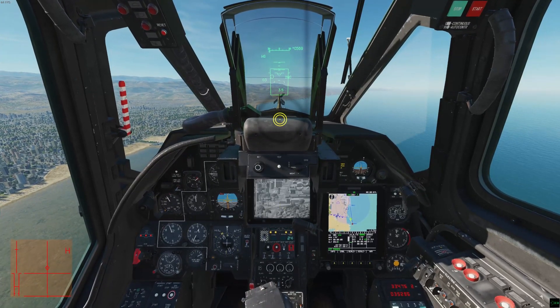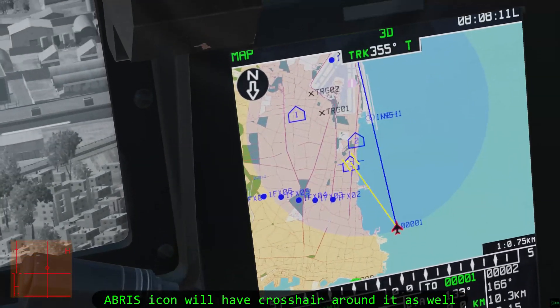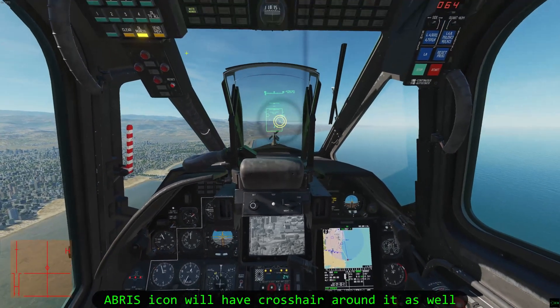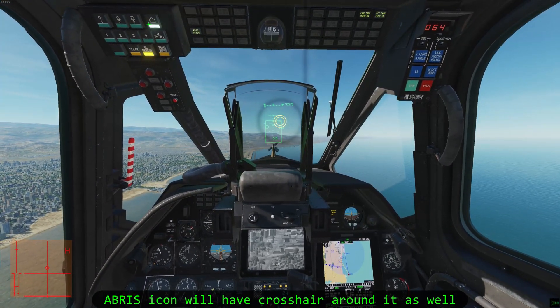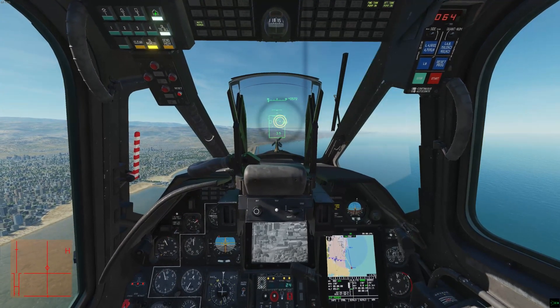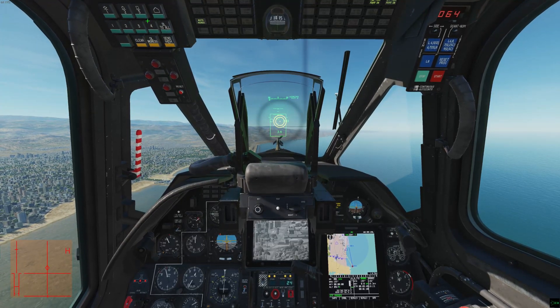The next time you press uncage Shval — and if you reset your Shval, the first time you press uncage Shval — it will automatically hop to the deadlink target if it can. If you press uncage again after that, it'll behave like normal, going into Shval scan mode, or hopping to your helmet sight if that's done. Remember to switch DL ingress off when you're done with it, so your Shval doesn't uncage in ways you didn't expect.